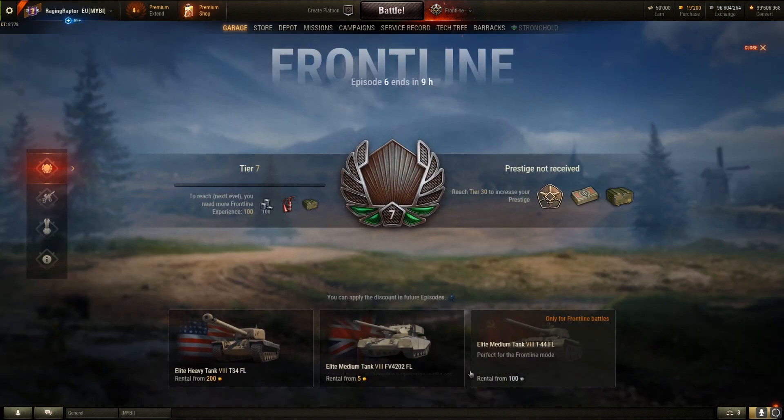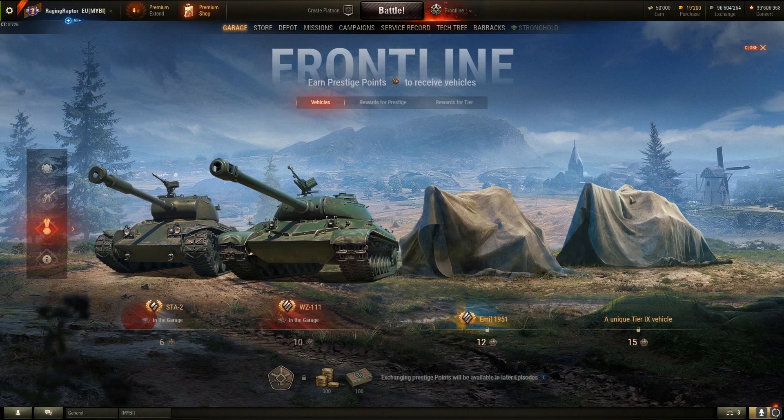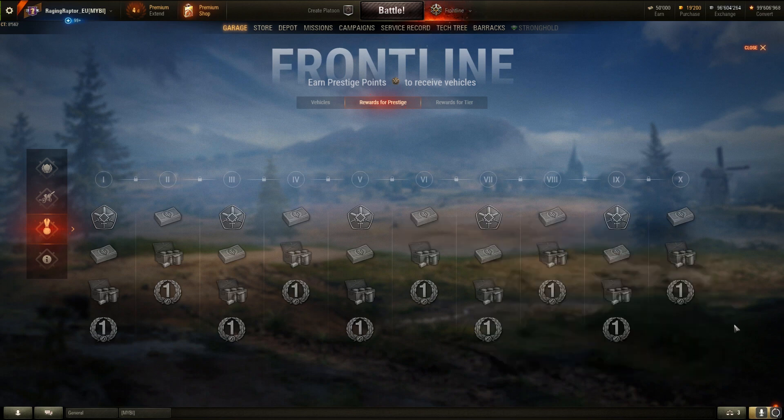Why are Prestige Points important? Prestige Points are what you use — you've guessed it — to buy those tanks. You need 15 for the tier 9, and 12 for the tier 8 premium, which are new. You can also exchange Prestige Points for 300 Gold and 100 Bonds in total. You can see that for Prestige 1, 3, 5, 7, and 9 you get those Prestige Points. But again, it's kind of unclear how many you get for each, and that's the problem.